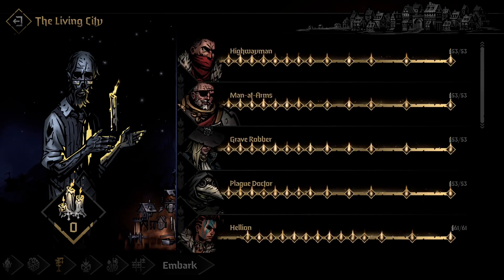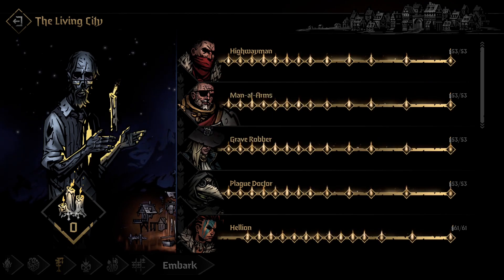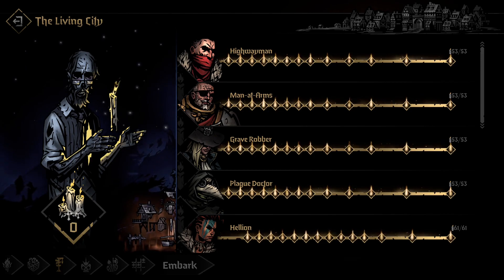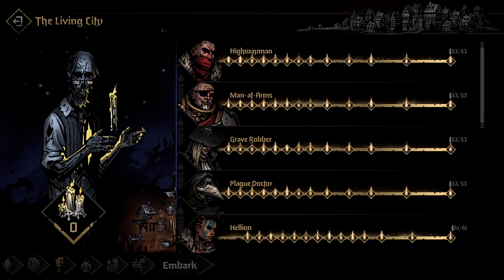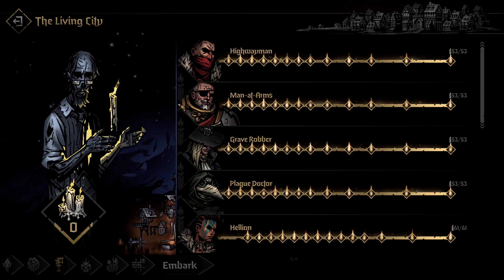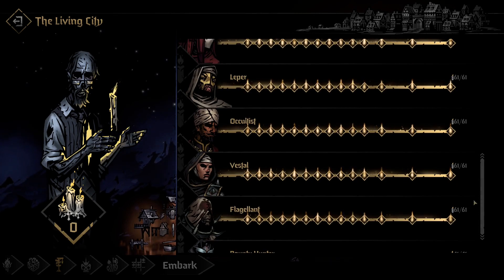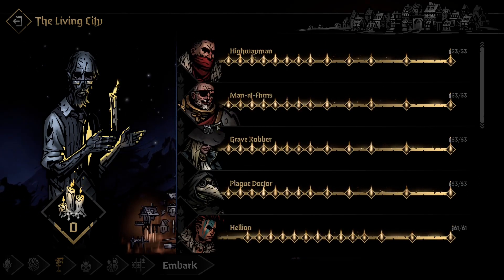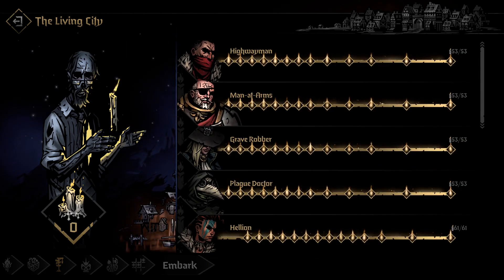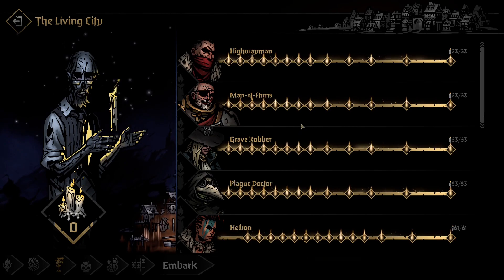What you need to do is pick the first four and max them out as soon as possible, as well as getting their skills on hero shrines. Once you get them maxed out, your runs will become way smoother and you're gonna farm candles faster. Do not, and I repeat, do not opt in to unlock all characters, even if you want to play them. Make sure you max this out and you're gonna unlock all the rest at least five times faster. Pick the starting lineup — Highwayman, Man-at-Arms, Grave Robber, Plague Doctor — max them out, get all the hero shrines, then go for the rest.